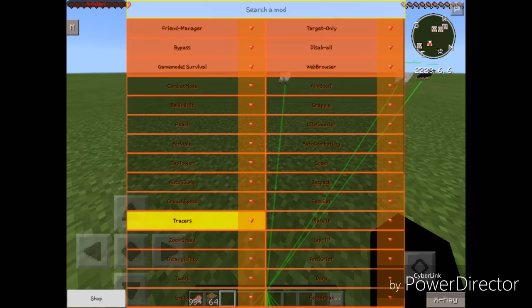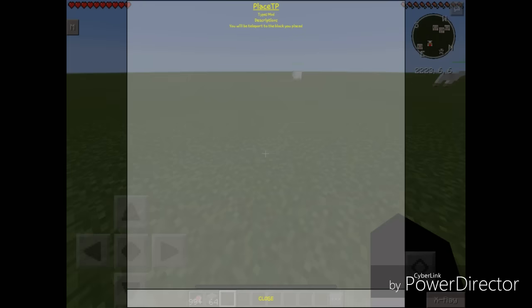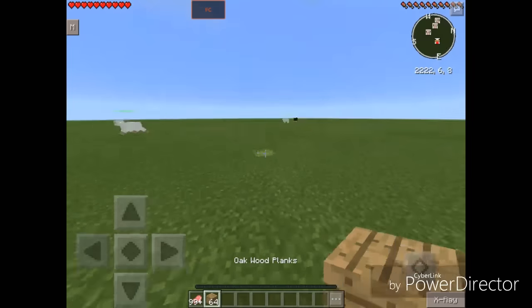Let's turn that off. It's really useful if you want to find players on servers. Next up we have Place TP — you will be teleported to the block you place.